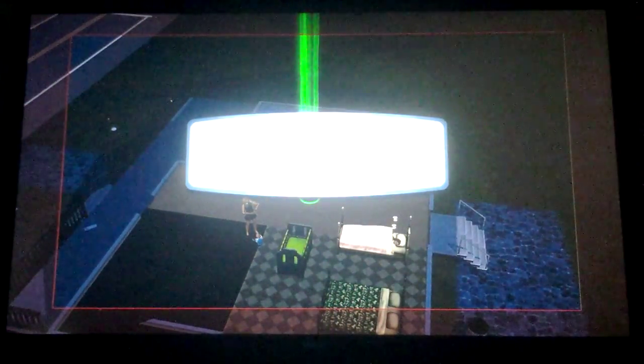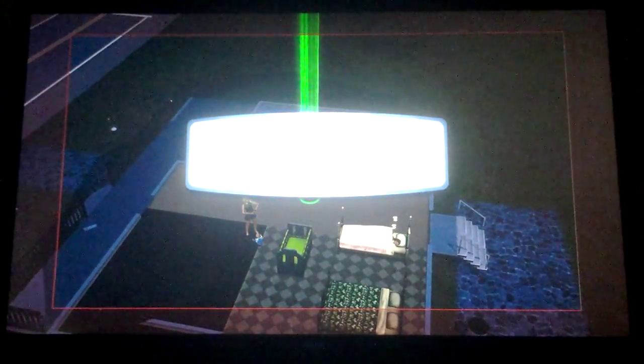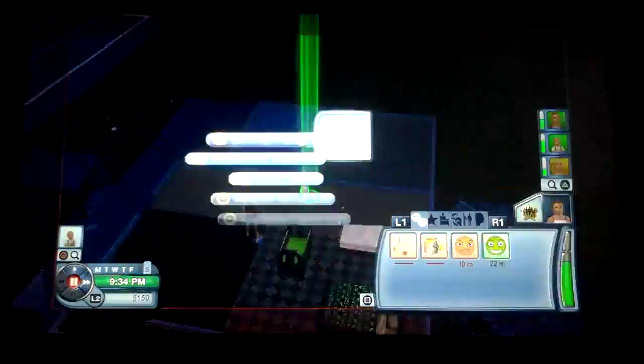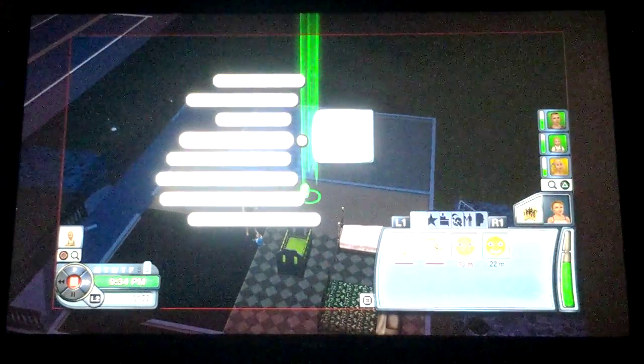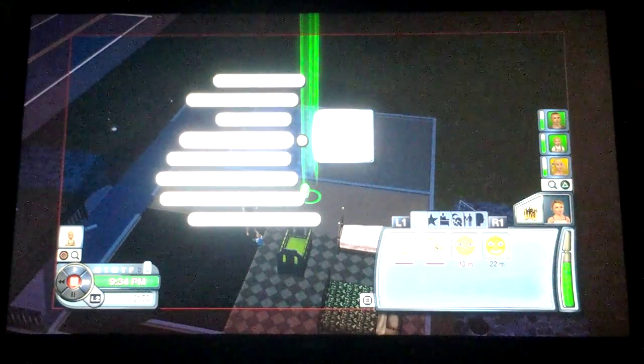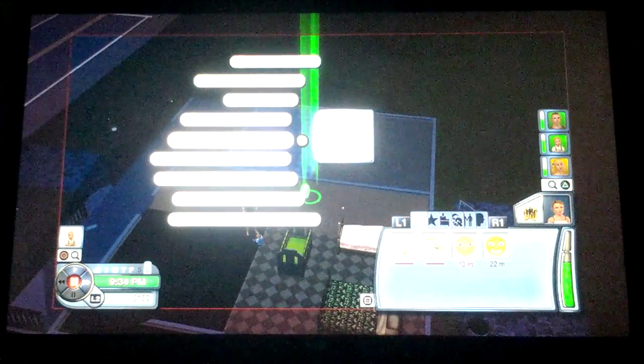Or it could give you a joke — 'What did the number zero say to the number eight? Nice belt.' You can also Maximize Karma, meaning if you have 15 karma, you will now have 100 karma. Or give yourself a karma freebie of 25 karma.